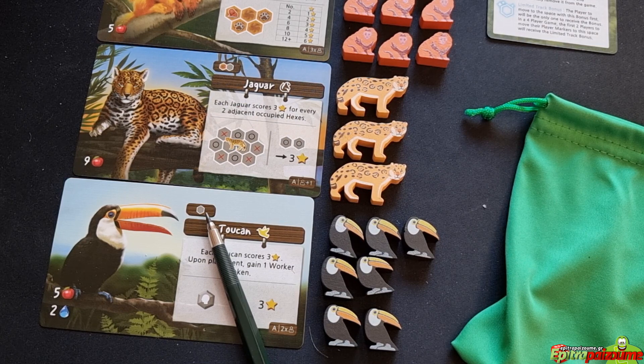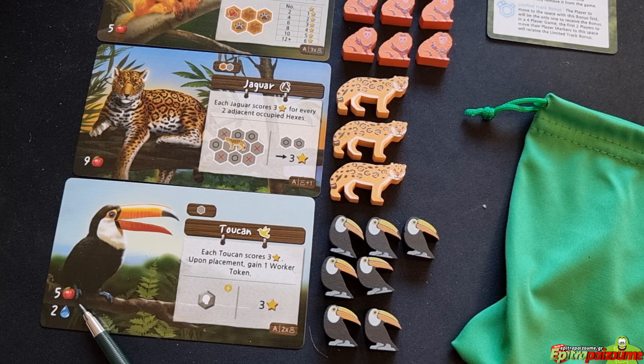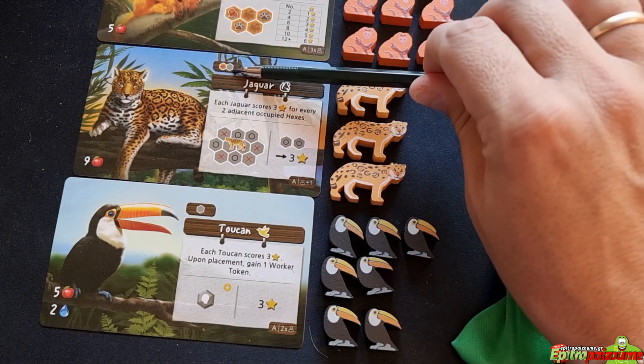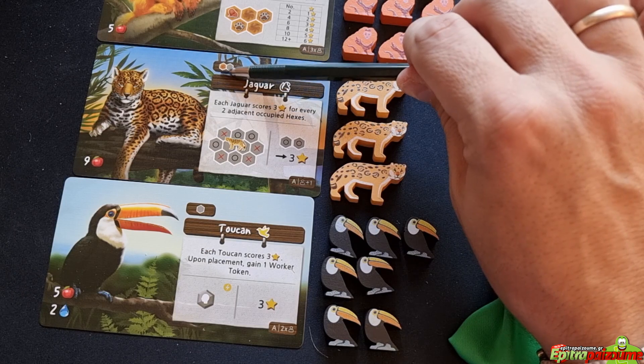The terrain requirements differ between the eight animals. For example, the giant otter shows an equal sign between two terrain icons, meaning both hexes must be the same terrain type — two rivers, two forests, or two wetlands. The tree frog can be placed either on a single unoccupied wetland hex or a single unoccupied river hex. All of these placement rules make sense thematically.